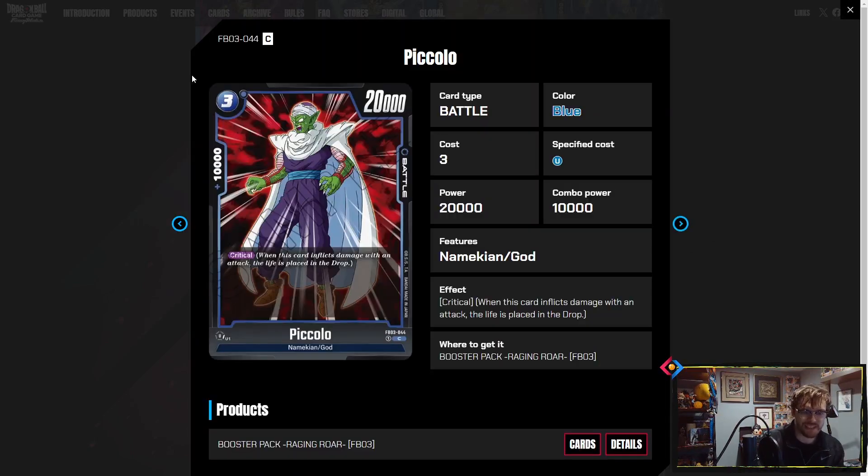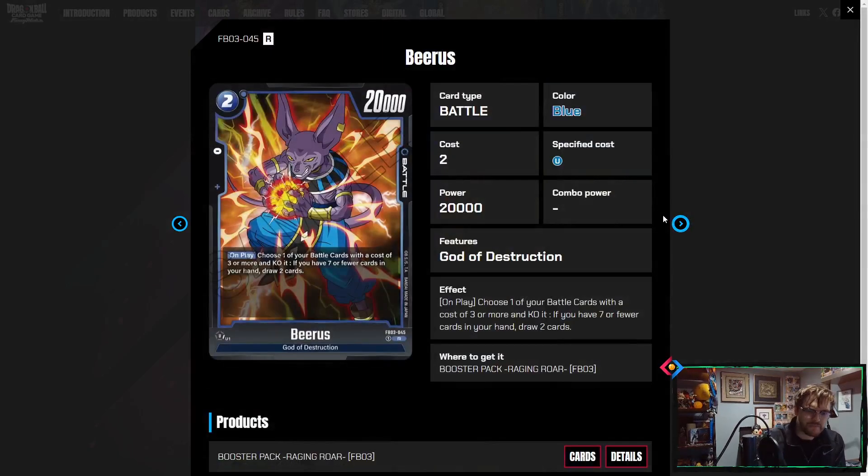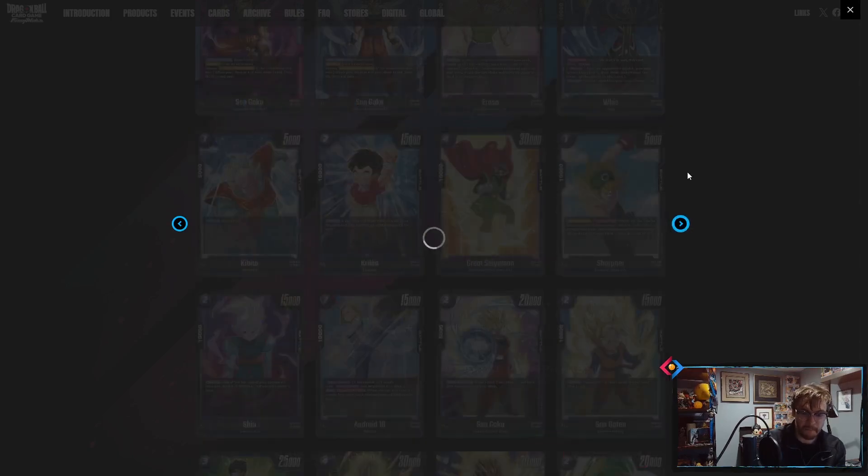Videl skillless — three-drop 20K crit. That stat line doesn't make sense for a three-drop; 20K crit is just not a good stat line at all. A three-drop should have been 25K crit. Then Beerus: on play, choose one of your battle cards three or more and KO it, and if you have seven or fewer cards in your hand, draw two. This allows you to KO your own Fused Zamasu and replay it — that's the whole point. This card draws you two, so it's probably going right into Zamasu builds.